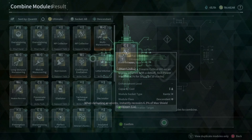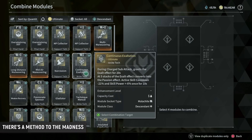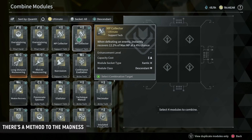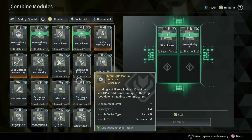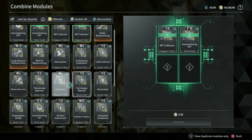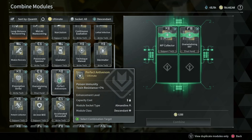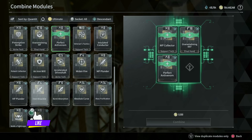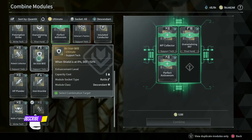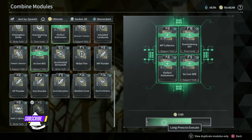I'd like to preface this video by emphasizing this is an RNG game, but there are many things you can do to improve your chance at getting things. My name is Weds. In this video I'm going to show you how to improve your chance at getting Shield Collector — an extremely rare module and a pain to get. It is highly sought after, though it is currently bugged and not working as it's supposed to. I will show you the alternative module to use until they fix Shield Collector.